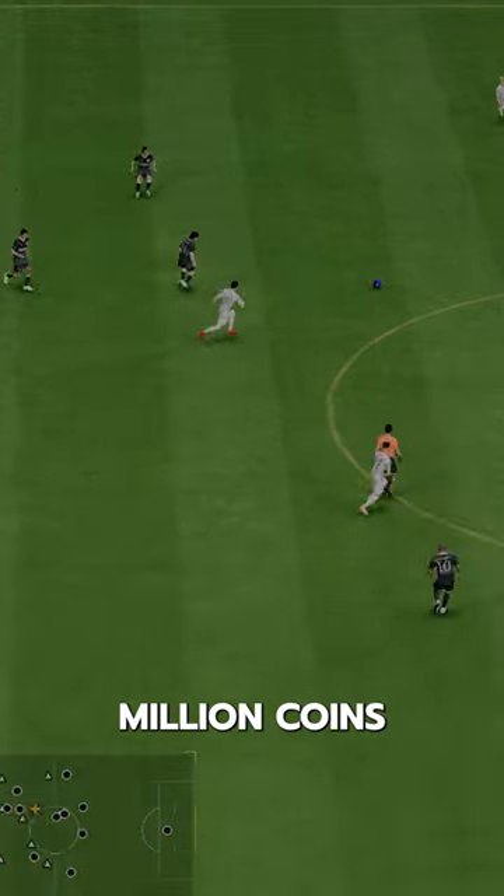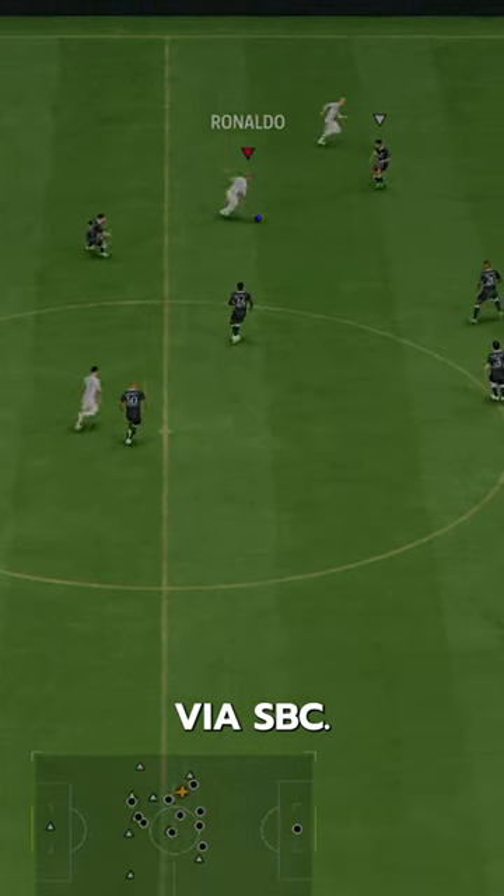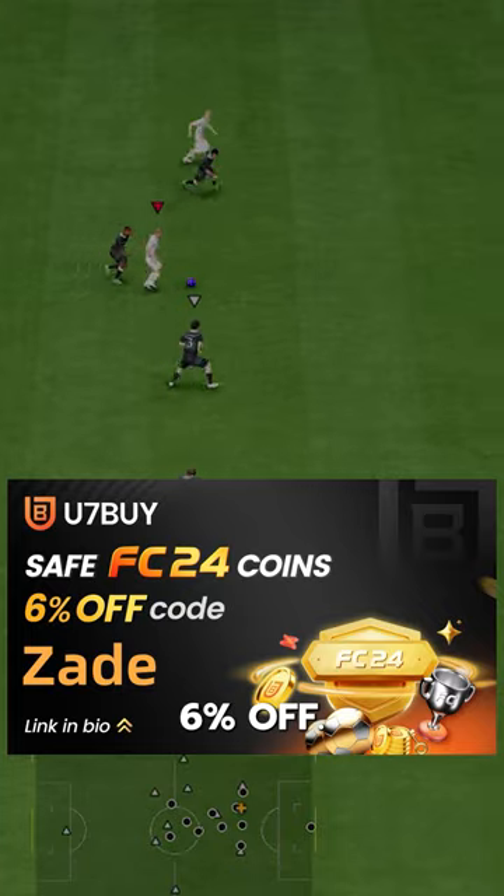Prime Ronaldo goes for 2.9 million coins via SBC. If you need coins, go to U7, buy, and use code Zade for 6% off.